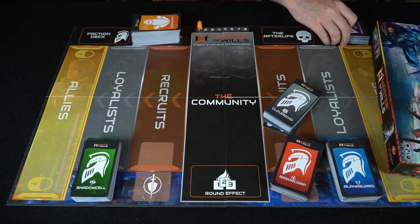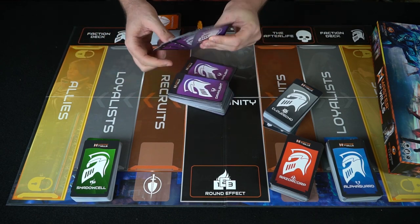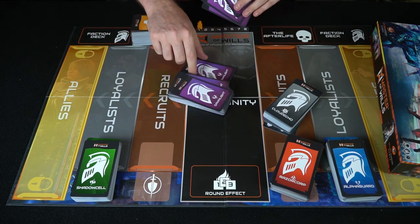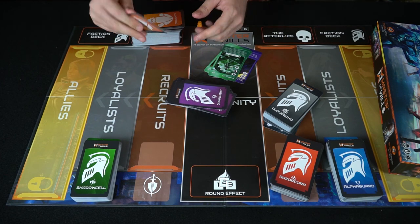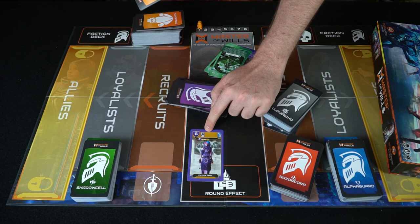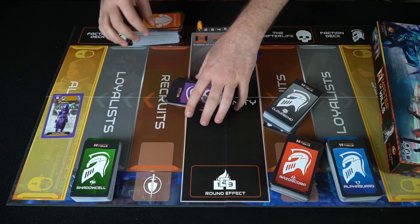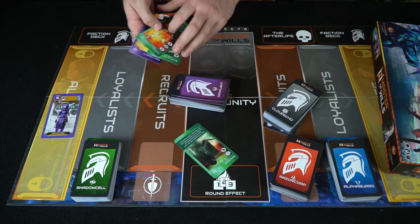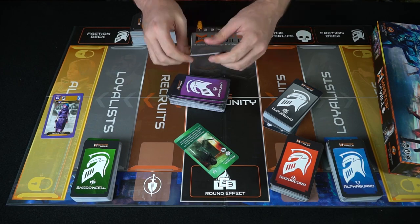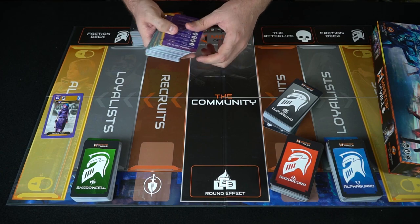You place your faction cards in the faction area on one of the sides and draw three of them. Whenever you play and move a community card that has a faction symbol on it to a specific area, at the end you can draw a card from the deck, play one from your hand, and do whatever it says. That's pretty much all you use the faction decks for, but they provide a lot of variability, especially the more powerful ones.